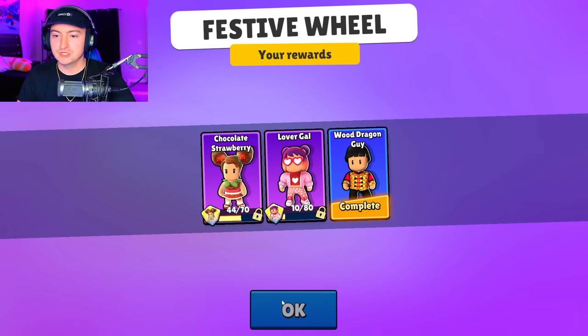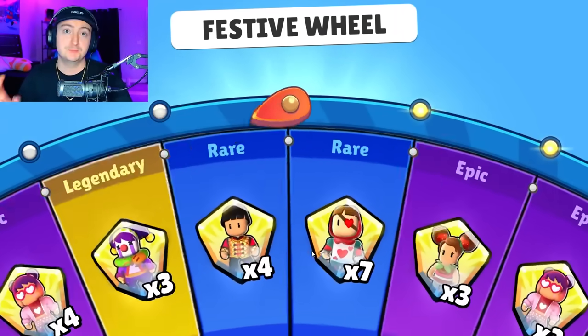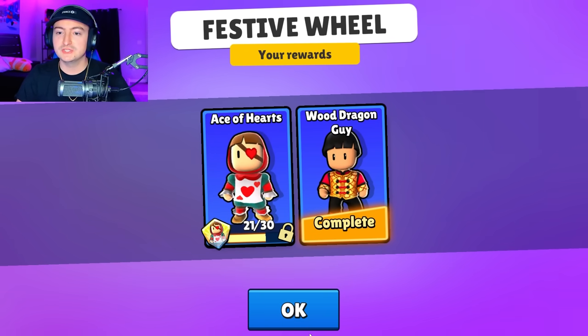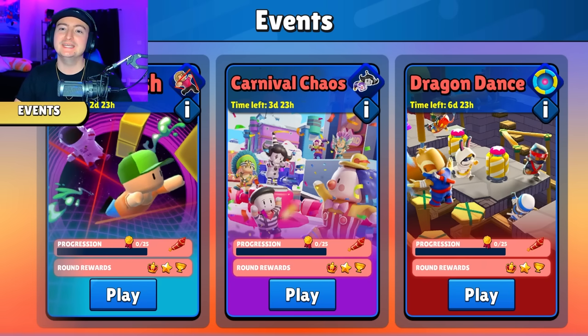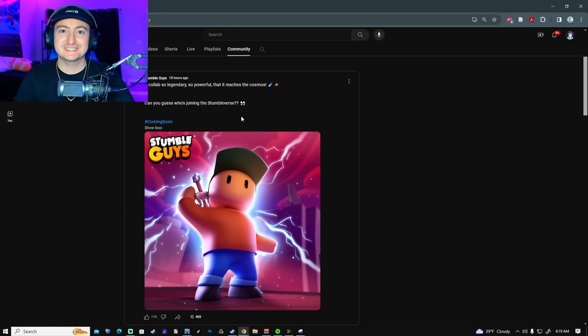We got the Wood Dragon Guy — just like that. Definitely spin the wheel if you get the Stumble Pass, especially if you win the giveaway. We're almost to the Ace of Hearts as well — not bad. Let me know what you rate the Pass 1 through 10, but if you're a little disappointed, I wouldn't get too upset.